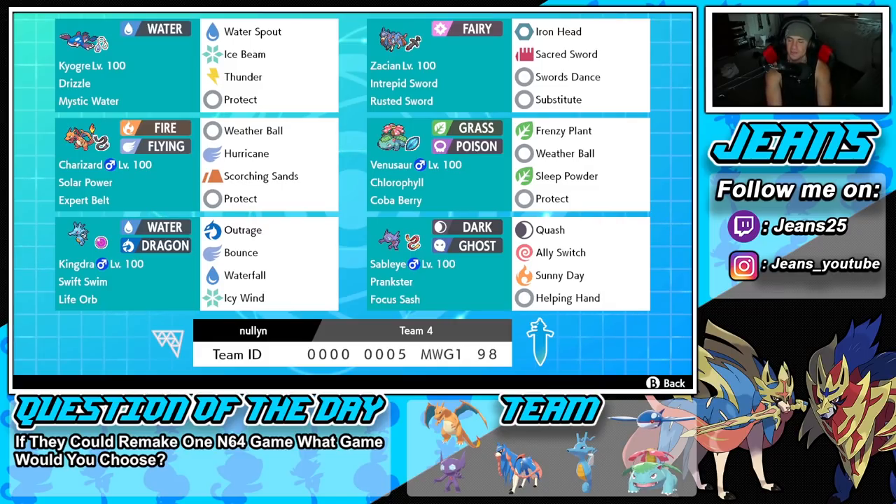The final Pokemon is our support mon — Sableye with Prankster and Focus Sash. It has Quash, Ally Switch, Sunny Day to set the drought, and Helping Hand to boost allied damage. If you want to try this team, the rental code is at the bottom of the screen. Let's hop on the ranked doubles ladder and get some wins.